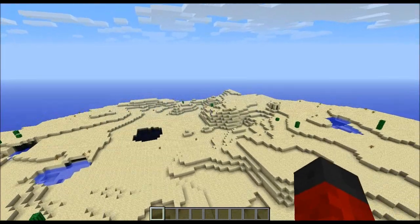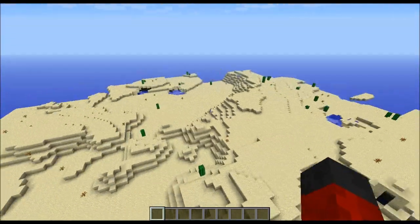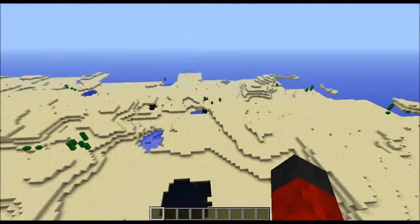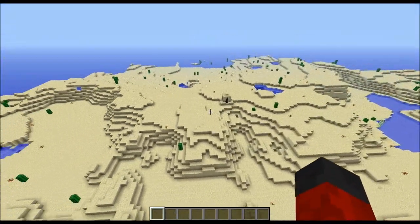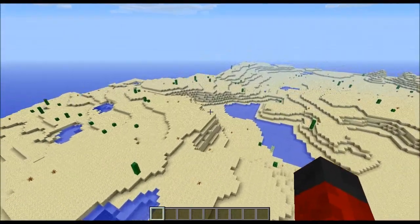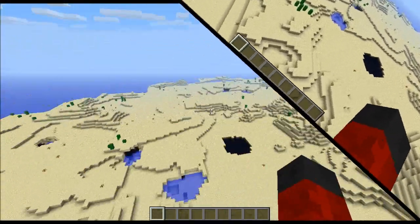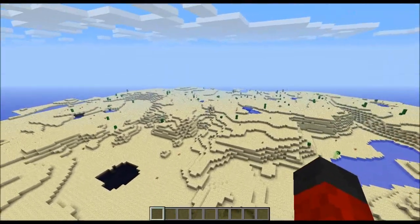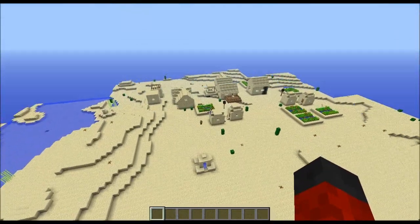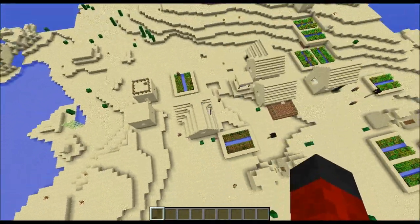Oh, there's the desert well — that's a good sign. Actually, the desert well is right next to the village. There should be a village around here. I didn't have to go very far — it turns out there's two desert wells. There's one over there and there's one over here, which is very cool. And as you can see, this is where the main thing is. There's a nice little village here where you can do some trading.